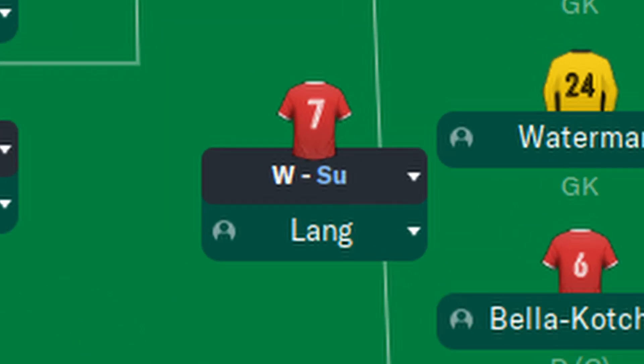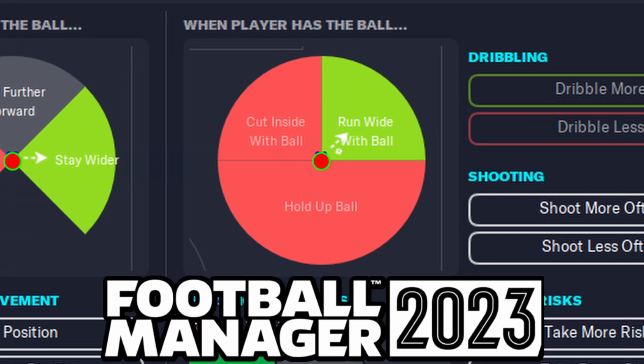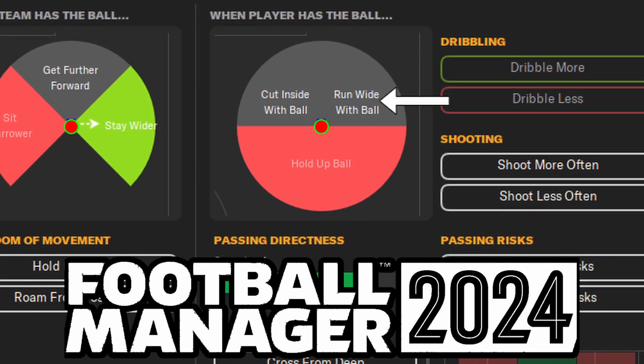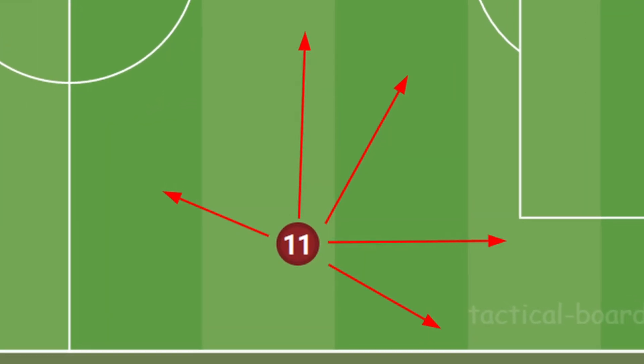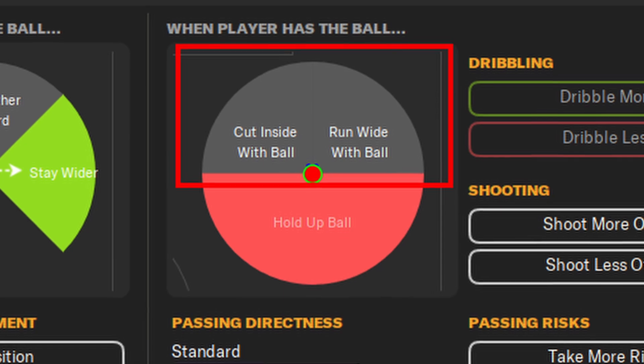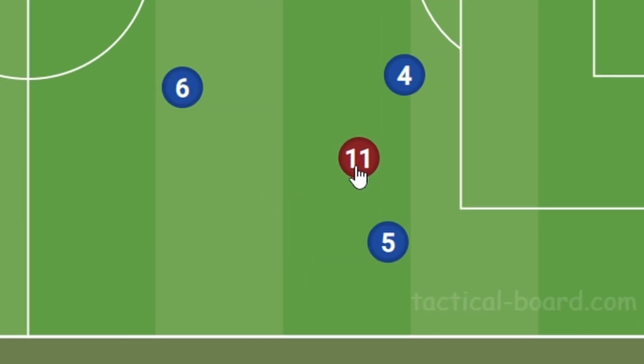Change number nine is a significant change in the set instructions for a certain player role — the winger role, which had previously been hardcoded to always run wide with the ball. That is now no longer the case, giving us more freedom to tweak our winger role to however we want to play. You can now tell your winger to cut inside from wide positions, but my personal favorite is to leave it in the middle and have your winger constantly change between cutting inside and running wide, making it an absolute hell to defend against.